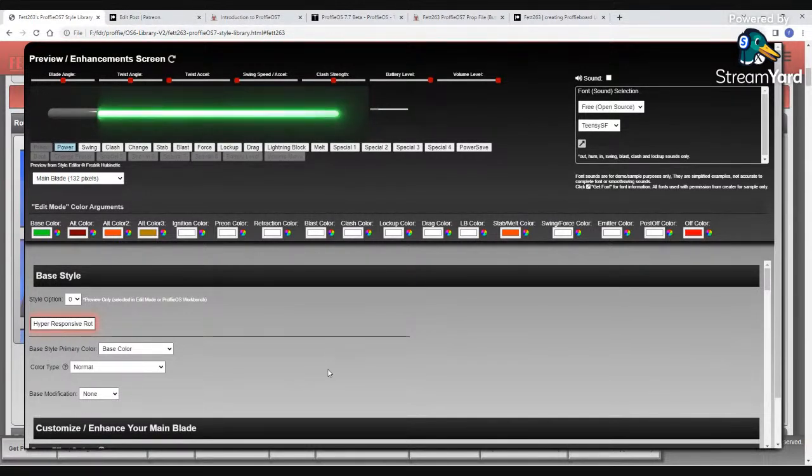The OS7 library is going to have a brand new engine for how colors are selected by users — what you're able to do with those colors, as well as the customization possible. In addition, to support things like alt font, all the new special abilities, and all the new interactive capabilities, there are a lot of changes to how styles are being built on the back end. I wanted to make an interface that's easy for users whether they're just coming into Proffie or have been using it for years. I have bits and pieces working and bits and pieces giving me trouble.